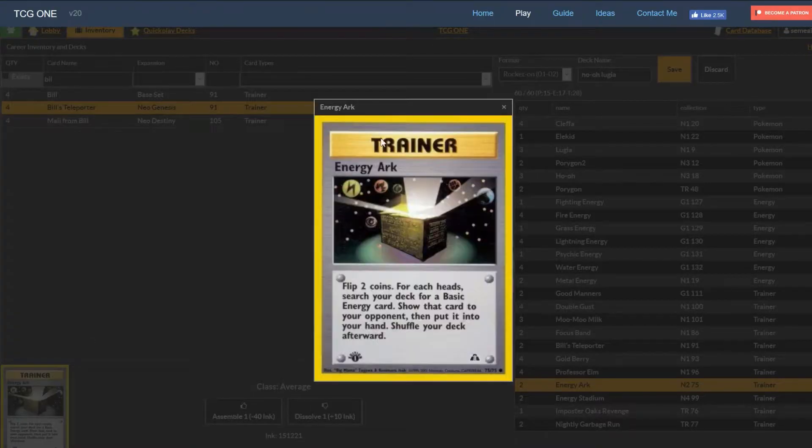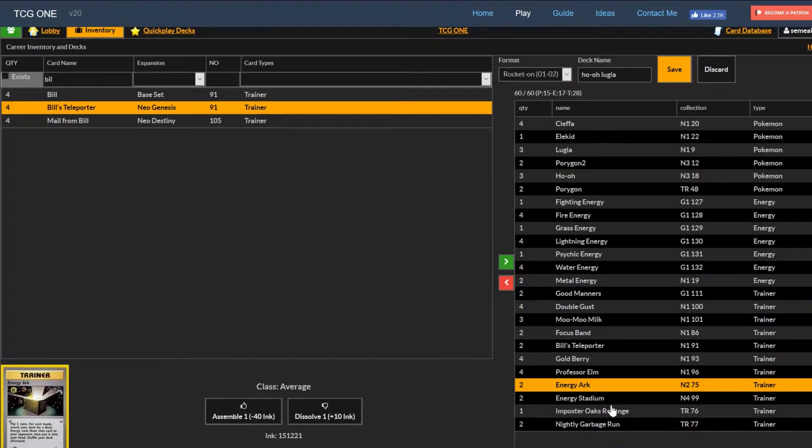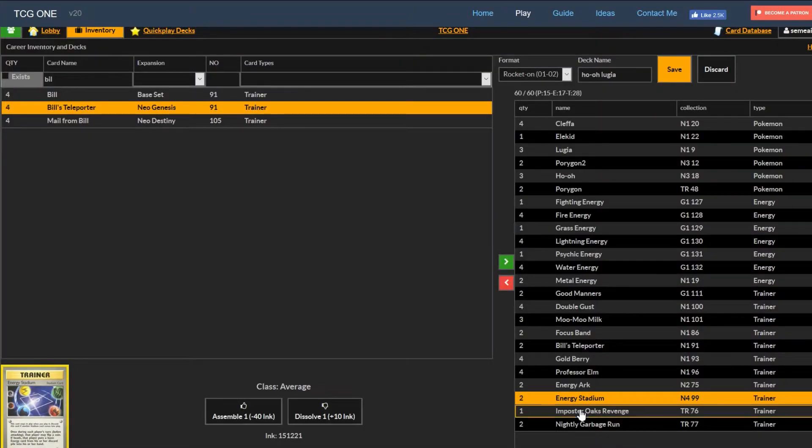Two Energy Arc - in most decks we don't play energy search cards, but in this deck we always want to find the specific energy we need. Energy Arc lets you flip two coins and for each heads you search your deck for a basic energy - you can find any basic, including the one-of energies like fighting, grass, or psychic. Energy Stadium is our stadium of choice. When we get KO'd we'll have a bunch of energy in the discard, and Lugia even discards the energy he uses. Energy Stadium lets you flip a coin every turn and on heads recover one energy from the discard to your hand.